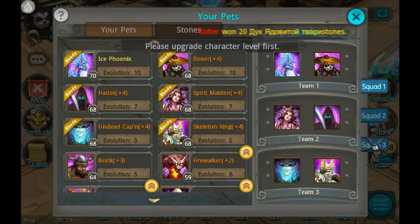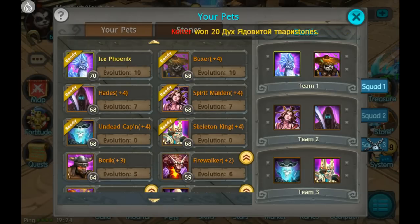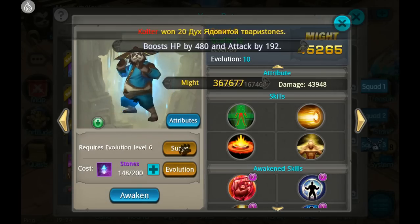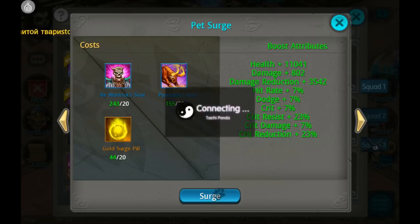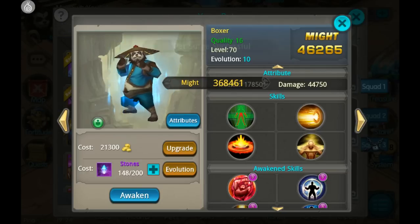I'm going to raise Boxer also, because he is my highest evo pet alongside Ice Phoenix — so strongest. Just Pirate Tower and Vile Warlock are pets that I'm not really focused on, not really raising, and I have plenty of other souls, so I'm going to go ahead and do that also.